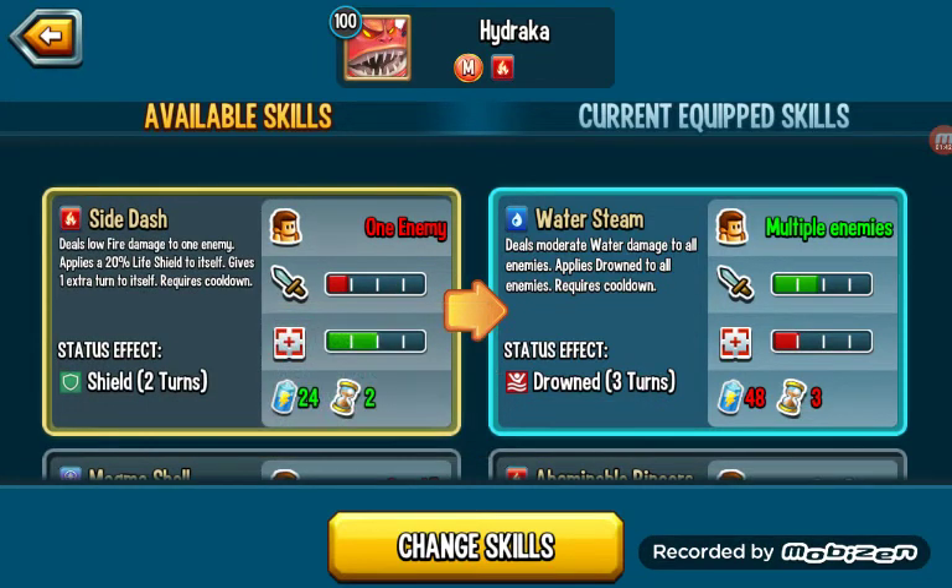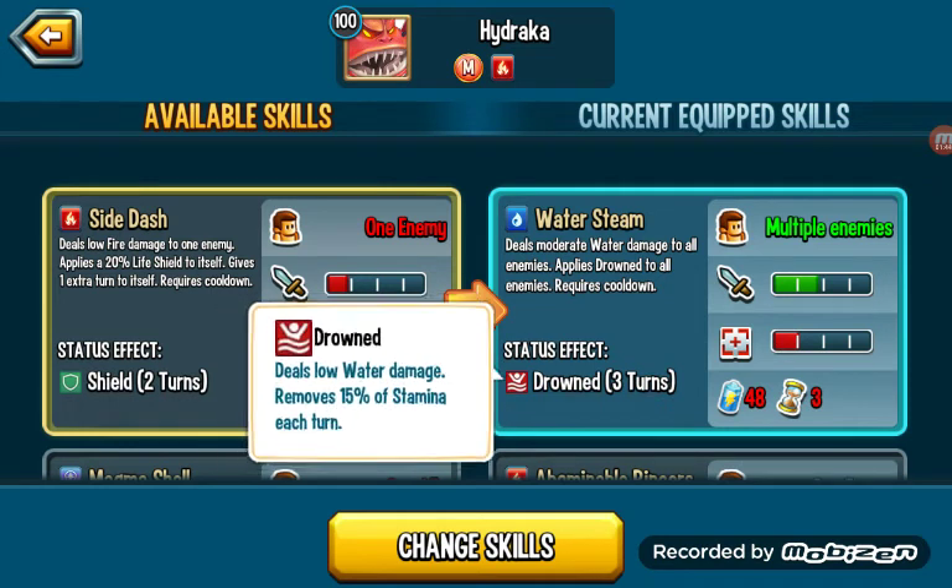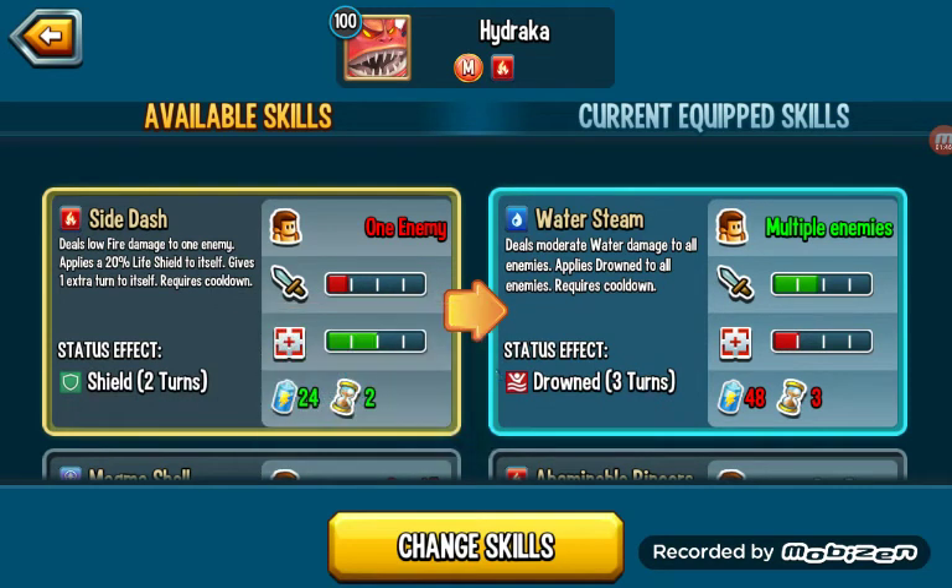45 damage to all with Drowned, 3 turn cooldown and 48 stamina — high cost, high reward. This should wipe out the Megataunt. Plus, having utility using a water move as a fire monster is great.